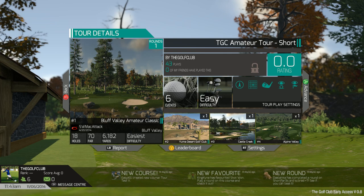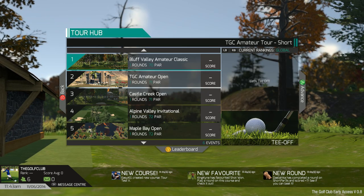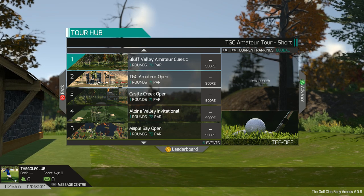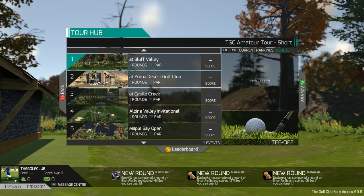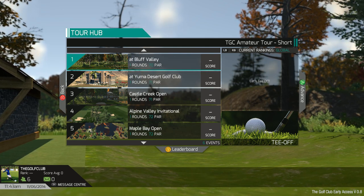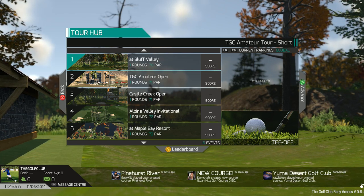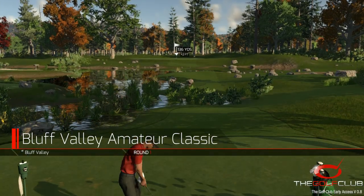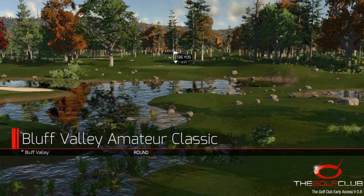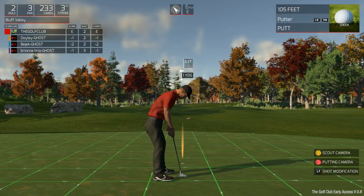That's what you're going to have to beat. Now let's go in and play the first event. You can see Bluff Valley Amateur Classic at Bluff Valley is our first event, followed by TGC Amateur Open at the Yuma Desert Golf Club. Right now we're going to go into our first event and show you how this all works — it's going to be fantastic. Here we come into Bluff Valley.